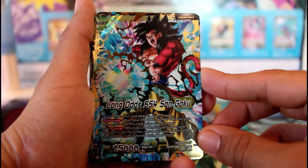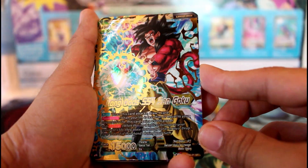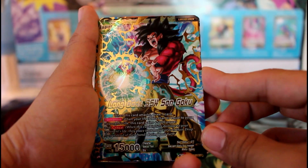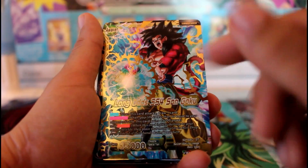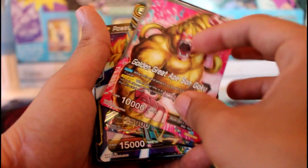This is the leader — Long Odds SS4 Son Goku. What this card does is when this card attacks, you draw one card. That's the basic effect. But this is the awakened side; there's also the unawakened side.